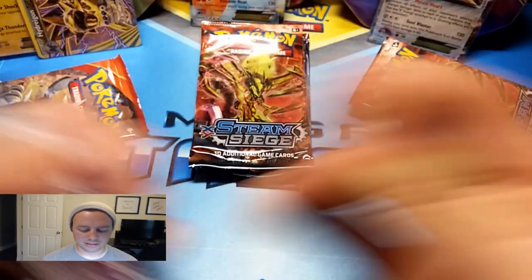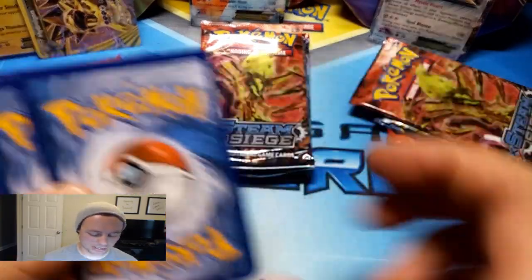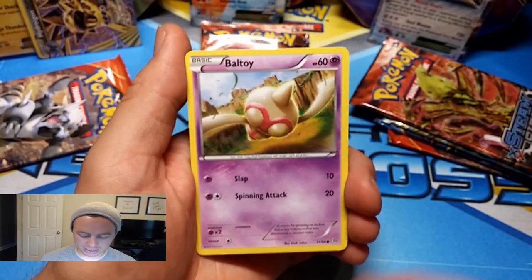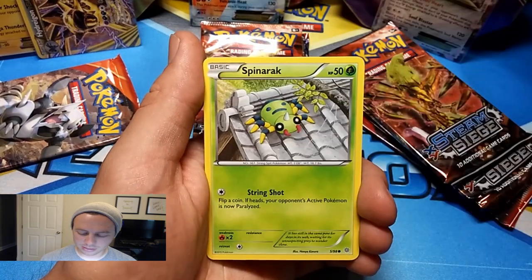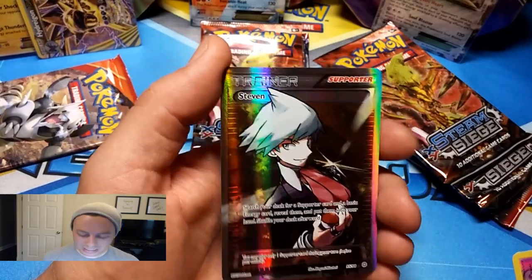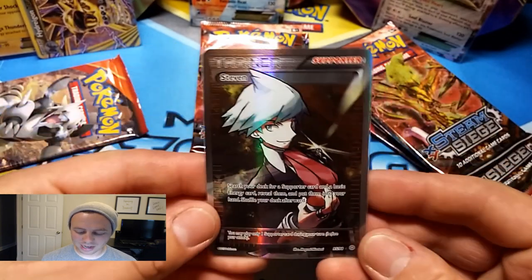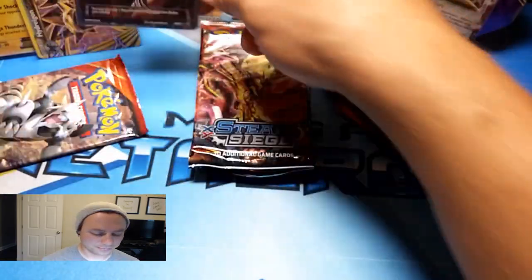Pikachu EX looking good. On to Ancient Origins: Baltoy, Persian, Magikarp, Larvesta, Spinarak, Flash Energy, Sableye, Lucky Helmet, Golat Reverse Holo. Nice! A Steven — Full Art Ultra Rare. Nice, dude! Back-to-back Ultra Rares for Pikachu EX. This is going to be a hard one to beat.